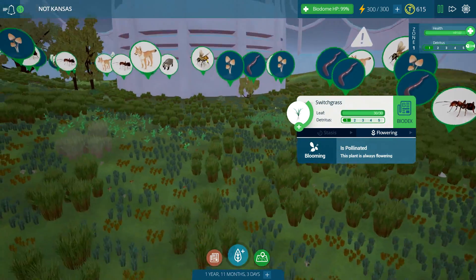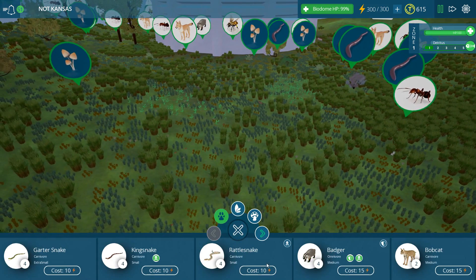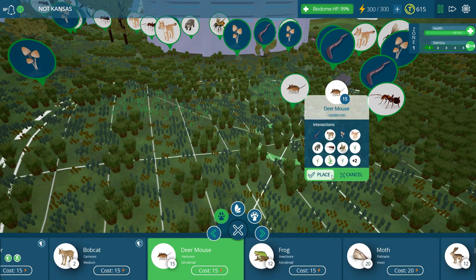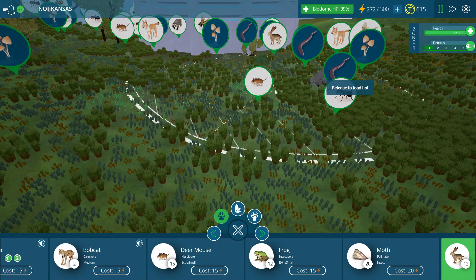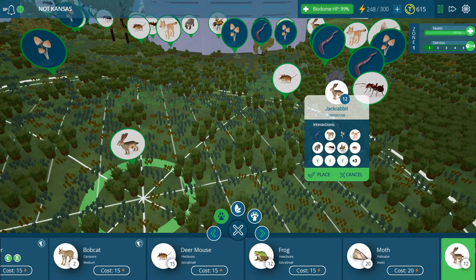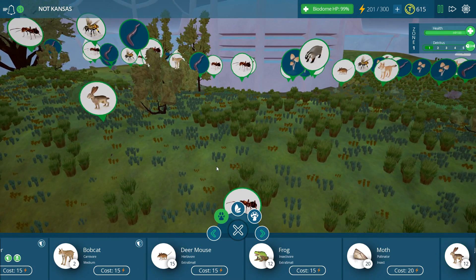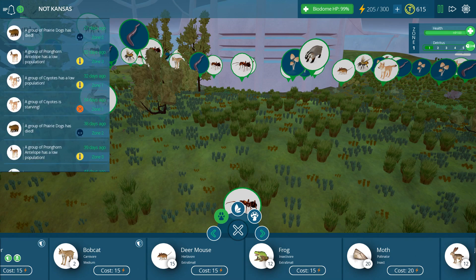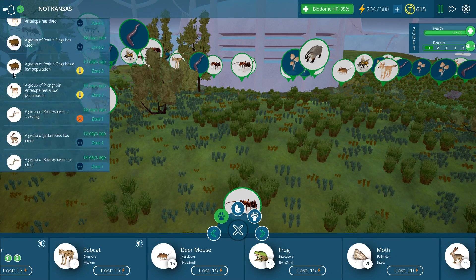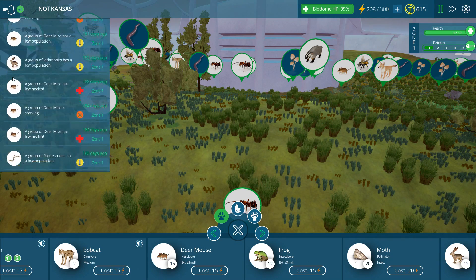There's so much grass and almost nothing eating it. Are all of the deer mice dead? We clearly need to put something down here really quickly. We don't want an overflowing population of deer mice, but we need some. We need jackrabbits — there's plenty of food here for jackrabbits, and then they'll be prey for the bobcats and the coyotes. How did the bison die? There's so much grass. Bobcats starving, coyotes, prairie dogs. How do you just lose bison? How did everyone starve to death? We had so many deer mice and then they all got eaten. I think the coyotes did it.